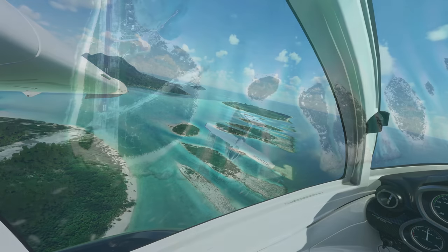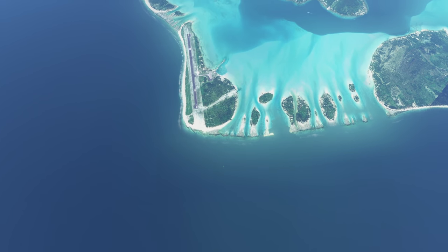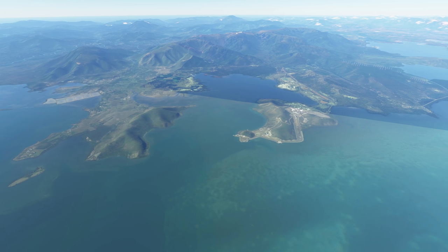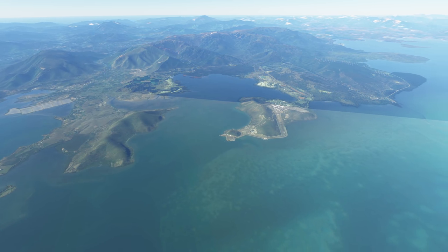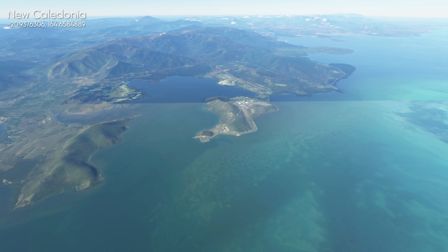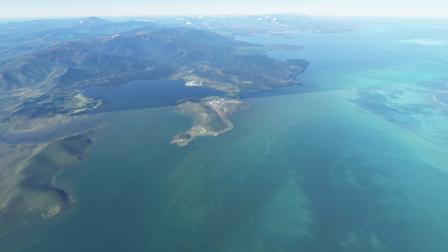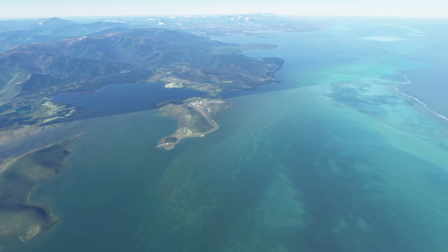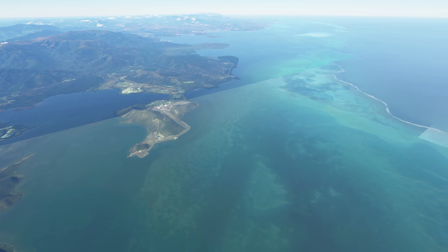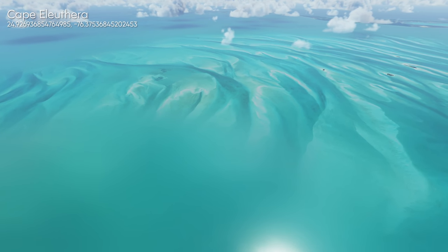It will require some tweaking because the main issue, as always, comes down to available data. We can see an example of that in the next scene right here. It's sometimes a little bit difficult just from the satellite data to get an idea of how places are meant to look — as you can see, there's a dividing line here. Which one is the more accurate one? Another factor that Asobo have pointed out is the need to know what type of material resides below the water — is it sand, clay, rock, volcanic rock? All of these will have a different effect on how things should actually look.